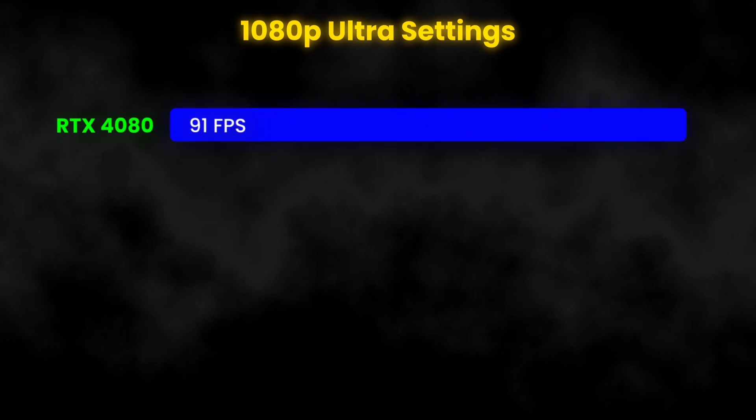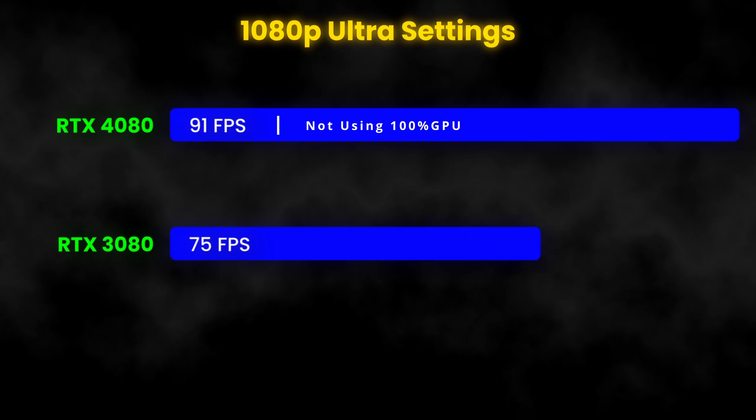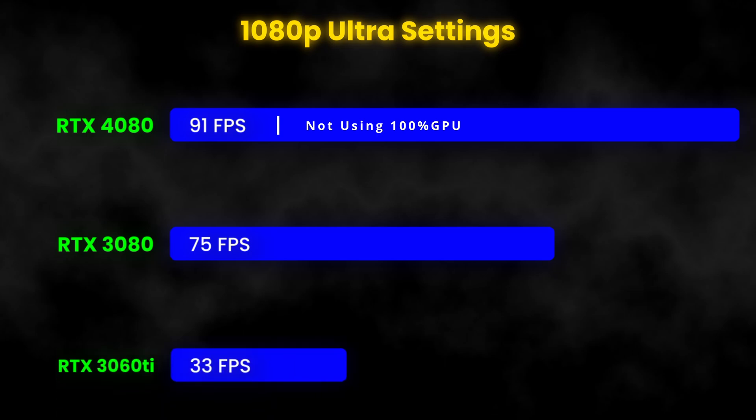Now we get to the 1080p settings. If you have a 1080p monitor, this is the section for you. On ultra settings, the RTX 4080 cranked out 91 FPS — still not using 100% of the GPU. The RTX 3080 knocked out 75 FPS, and the RTX 3060 Ti on ultra settings at 1080p came in with 33 FPS.